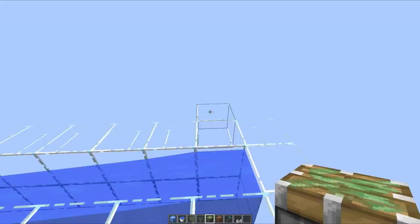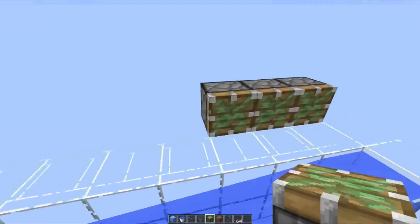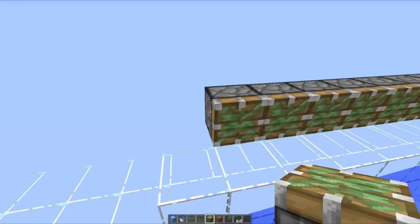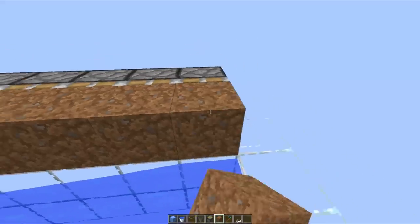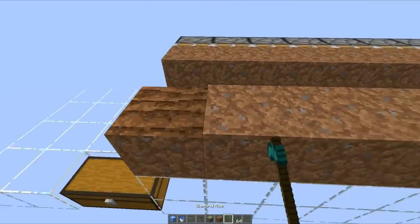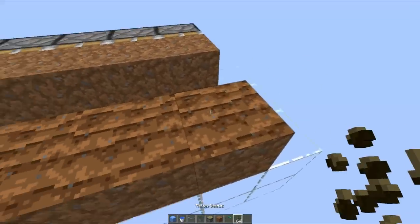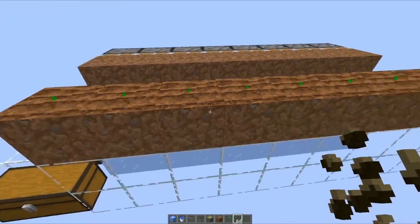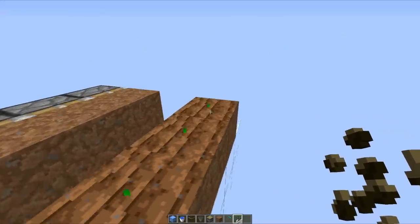Now we're going to begin adding the redstone elements. You just want to place a line of sticky pistons going for the length of your water stream — that should be eight blocks. Continue that right the way out and then place your dirt blocks on the faces of those pistons. Then on this side, place another line of dirt blocks, till the soil, and place your melon seed. Once you have the melon seed in place, the tilled soil will not break, so you don't need any water around these dirt blocks.